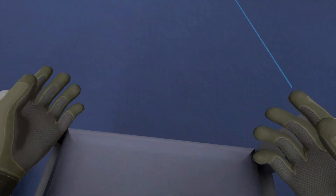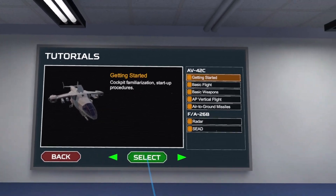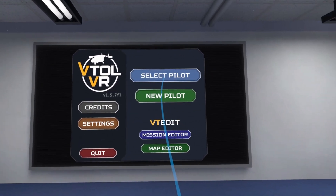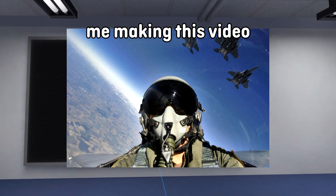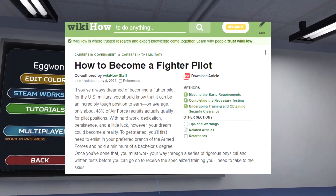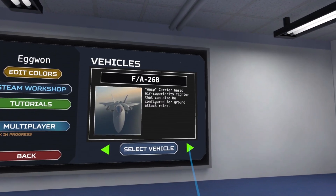Now normally, if you don't know how a game works, you'd watch a YouTube video guide or play the tutorial. But I decided to take this a step further by going through the official US military's fighter pilot training. And when I say official, what I really mean is I found a 10-step WikiHow article on becoming a fighter pilot, and I decided that was good enough.